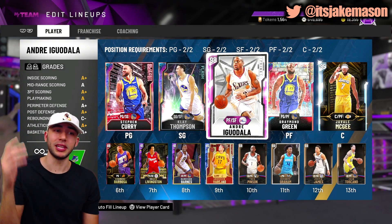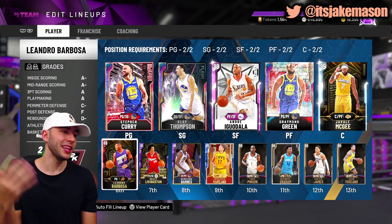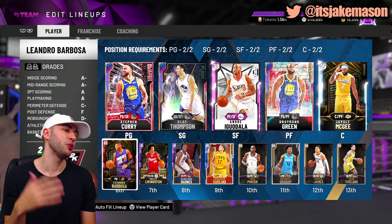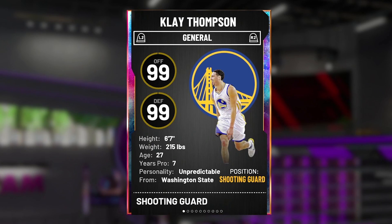Running out the rest of the lineup, they're basically just going to be out there for their defense — Andre Iguodala, Draymond Green, JaVale McGee. And then coming off the bench, these guys aren't going to touch the floor, but we do have Barbosa, Shaun Livingston, Harrison Barnes, and Burger out there. But before we get into a game, I got to show you guys what this brand new Klay Thompson's coming with.